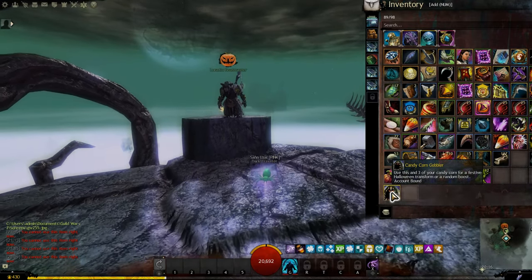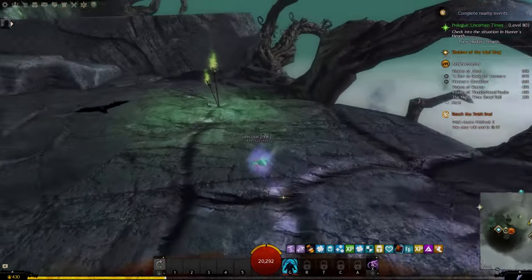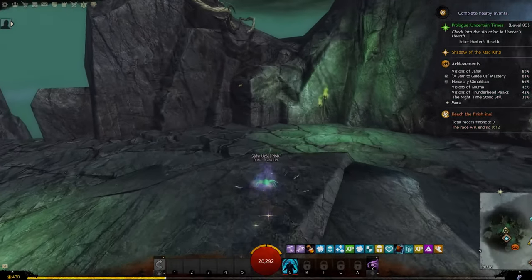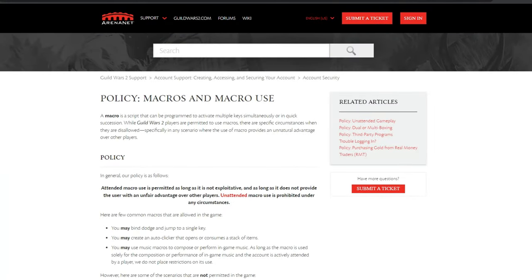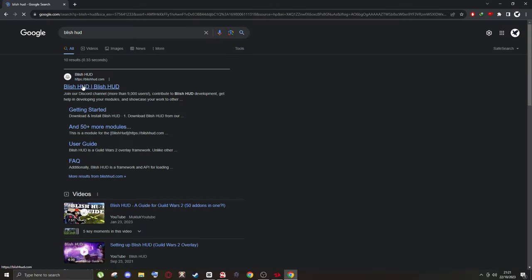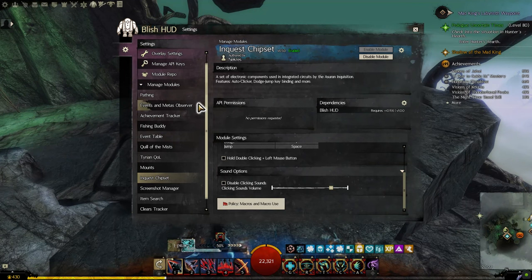I know add-ons can be buggy and some people are scared to use them in case they get banned, but this one is safe, not buggy, and it's approved by ArenaNet themselves. First, you're going to need to download Blish HUD — this is like a hub for a lot of other add-ons.